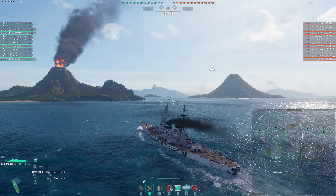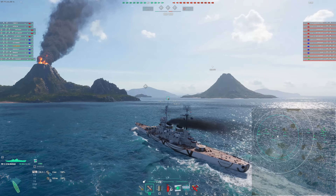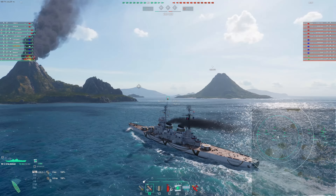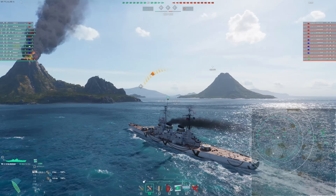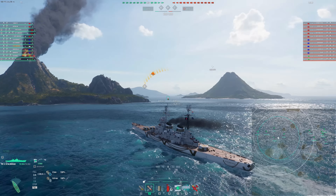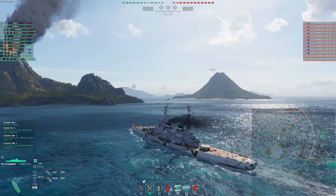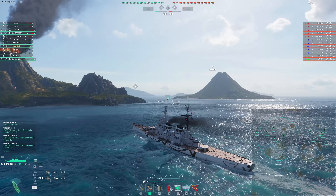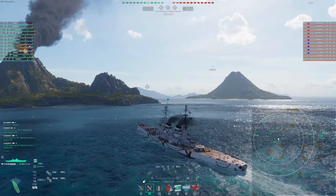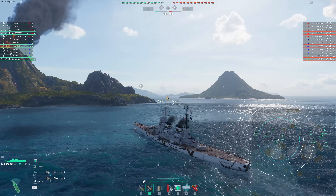Welcome back to another one take where we're looking at the Stalingrad today. Trying to go through some of these tier 10 premium ships, starting with steel. These are very expensive ships to get and can be very difficult to know which one to go for. We looked at Borgon last time, and I think Stalingrad and Borgon really are those first two options most people tend to go for. Personally, I would prefer Borgon - I find it a little more interesting to play. But Stalingrad is still very good.